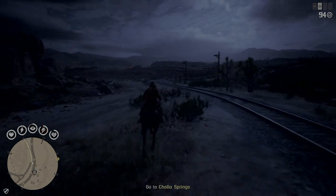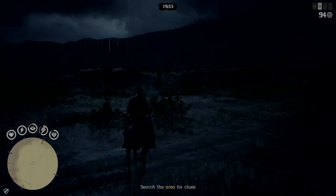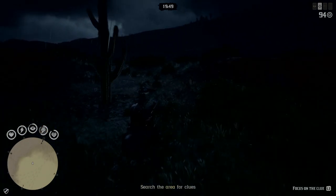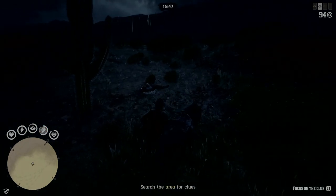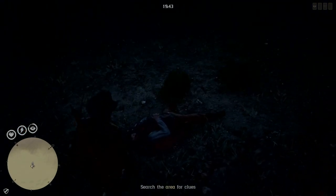It doesn't load as fast. You can see there — it has the road marker where you've got to go, but I don't even go that way. I take the tracks all the way there, it's faster. Then you go through the three stages of hell finding the clues. These are actually easy, they're in a circle, so it ain't hard.